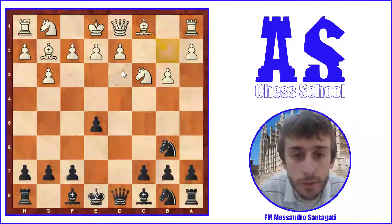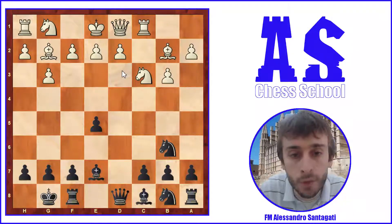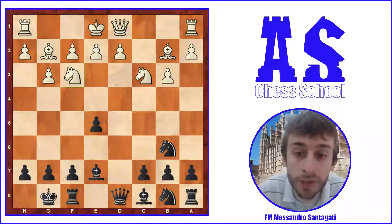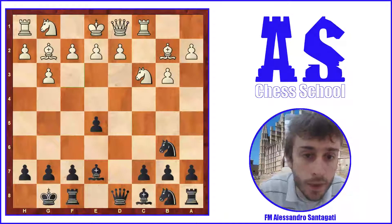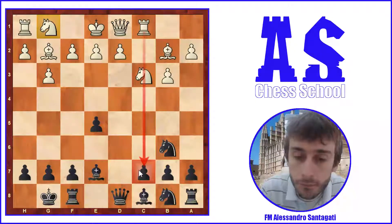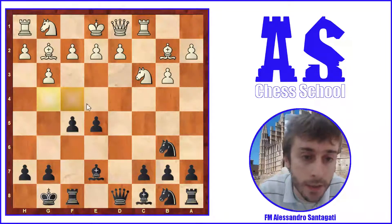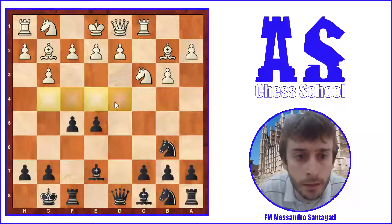After that, white plays b3 to develop the bishop to b2, then Be7, Bb2, castles, and Rc1. Rc1 is fine — it was also possible to play Nf3, which is a common move in this kind of position. The reason for Rc1 is that white wants to wait before developing the knight, and the idea of Rc1 is to make pressure against the pawn on c7. Then f5 was played, and f5 is a good idea to take space in the center and maybe launch an attack on the kingside.